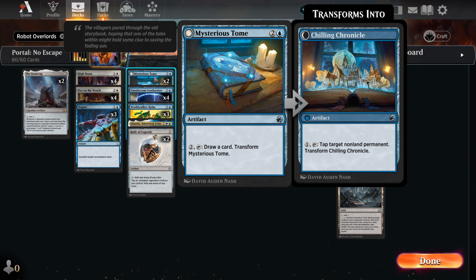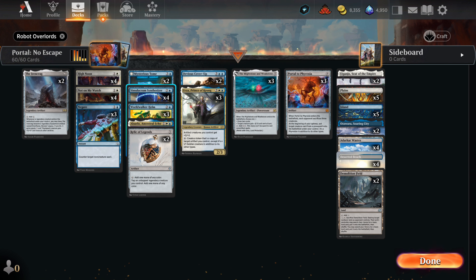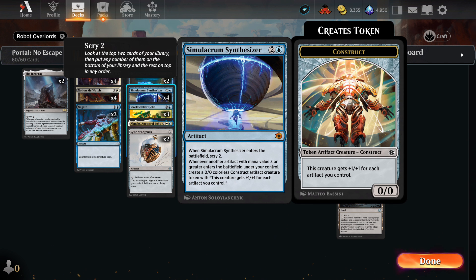Mysterious Tome is an artifact that will help us draw into more ammo, and it will complicate combat for the opponent. It's a utility card that has gone overlooked since its release. It will put in some work and it will trigger our synthesizer when we play it out. Up next is our key card, the Synthesizer. It's absolutely amazing — the turn you play it we get a scry 2, and after that we get a robot every time we land an artifact with mana cost 3 or more.